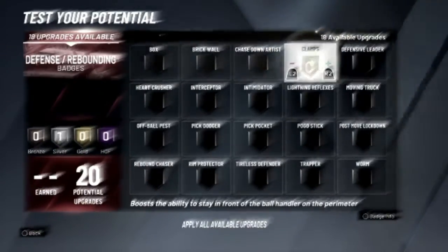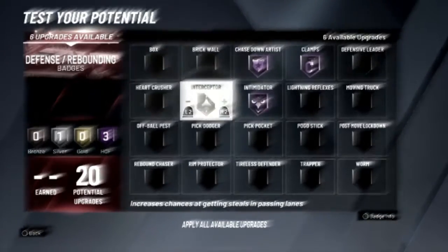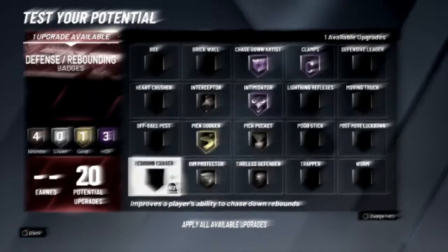For your defensive badges, run clamps, intimidator, chase down artist Hall of Fame, interceptor bronze, pick dodger gold, pick pocket bronze, tiles defender, rim protector, and rebound chaser.